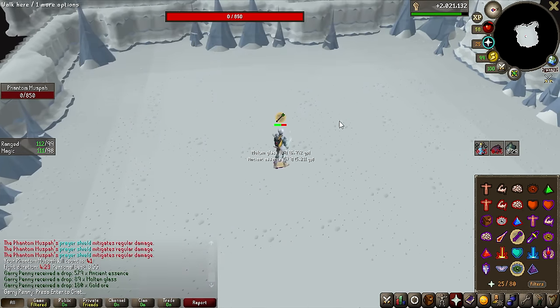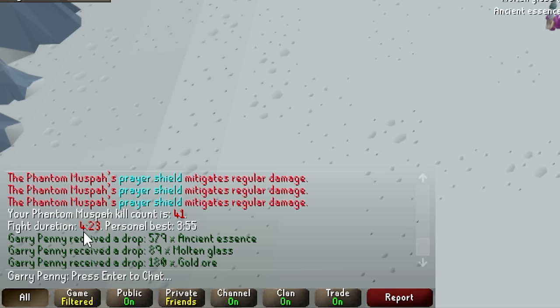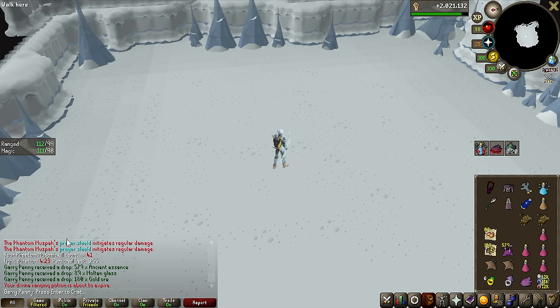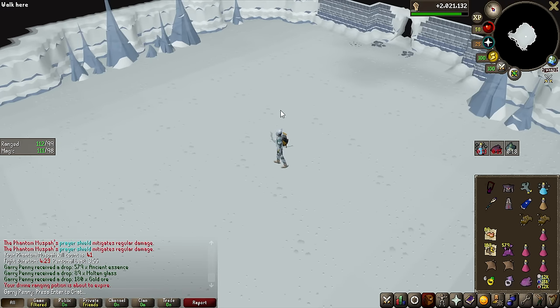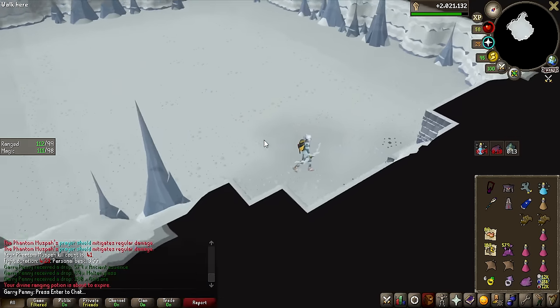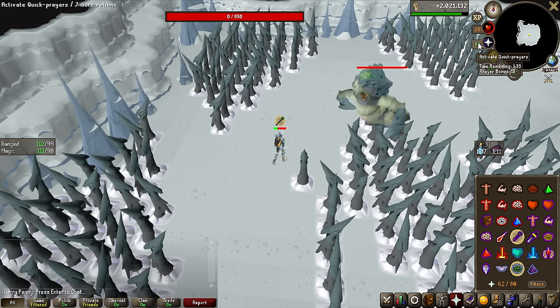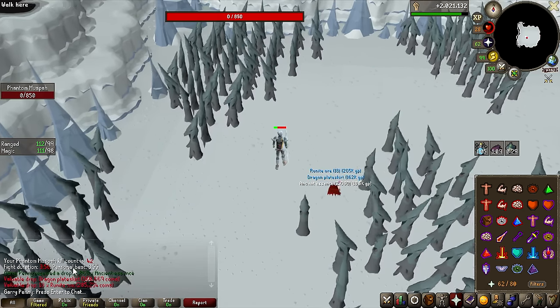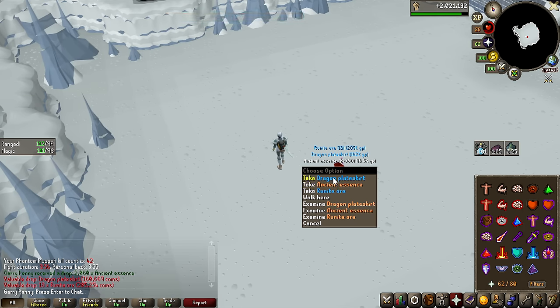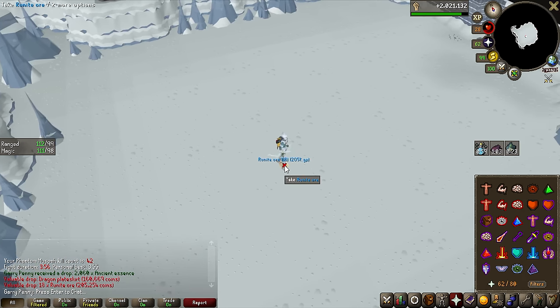Absolutely horrible, rusty first kill: 4 minutes 23. Even though I screwed up so many things on this — look how much food I've used — that was only 30 seconds of personal burst. Second kill coming in and that felt a lot faster: 3:56, one second off my best, and a pretty good drop on top of it.